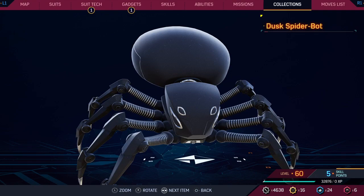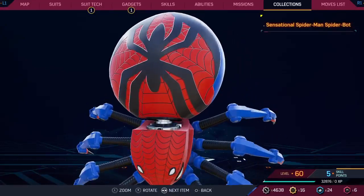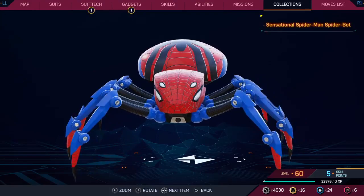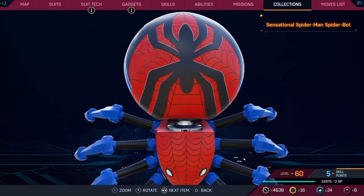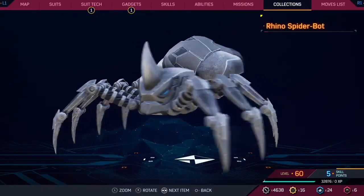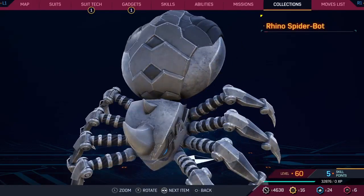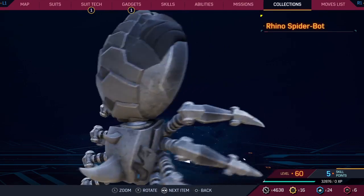Dusk — this gets a lower score. This is basically just a black spider bot; we've seen so many of these now. Sensational Spider-Man — I give this one the same score as Spider-Girl because it looks almost exactly the same; basically just a normal spider bot with a bigger spider. Rhino's coming in with a ten out of ten — look at this, it doesn't even look like a spider anymore, it just looks like some creepy crawly monster. They went all out with this and played with the metal texturing. Ten out of ten.